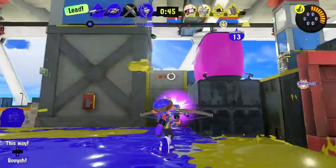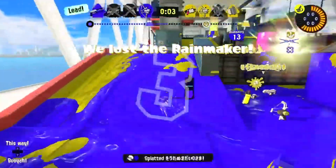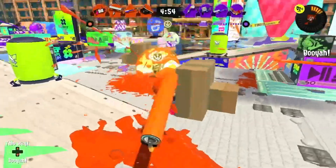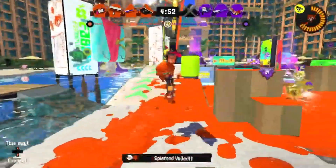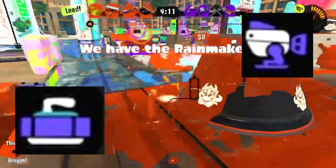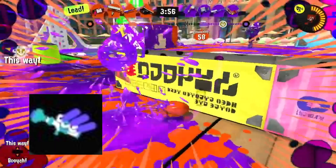I've been really enjoying the Splatana Stamper and I think they really nailed its current kit, so it was hard to think of alternatives. Maybe giving it Autobomb or Curling Bomb — Curling Bomb just to help with mobility — and Trizooka for long-range pressure could be interesting. That could be a nice kit.